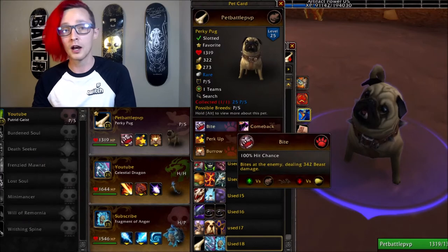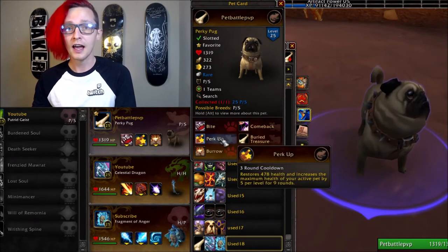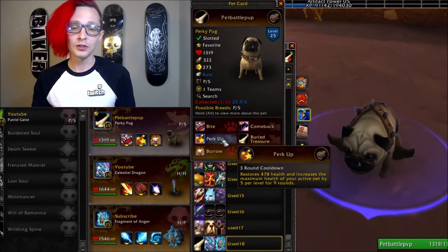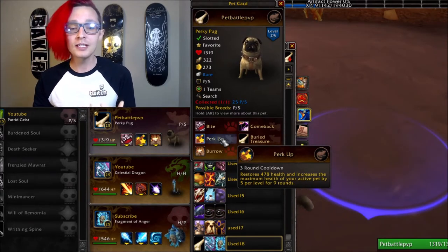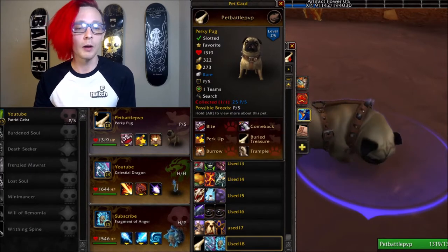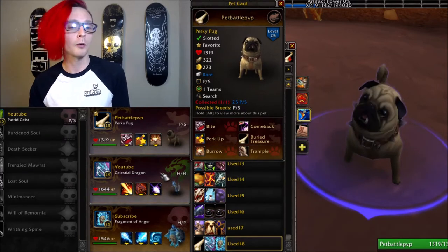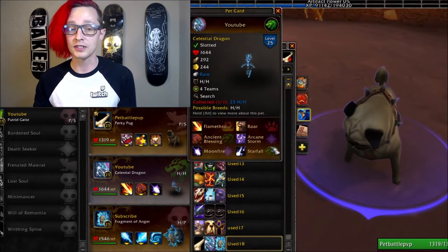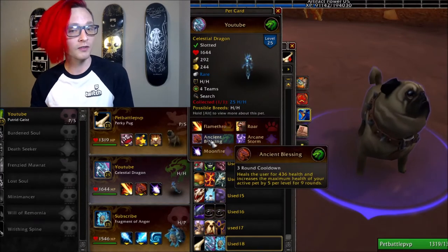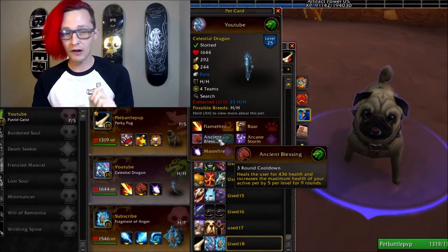Bite deals in the 300s, so that's pretty good. But also it has Perk Up, which is a really, really good health restoration move. It restores 478 health to the active pet and then increases your active pet's health by 5 per level for 9 rounds. So I figured I wanted to build a team where I can really play into making that Perk Up have extreme value. I wanted to surround it with a pet that has a very similar move in Ancient Blessing, which restores 436 — a little bit less heal — but those do stack, so it's very, very nice.